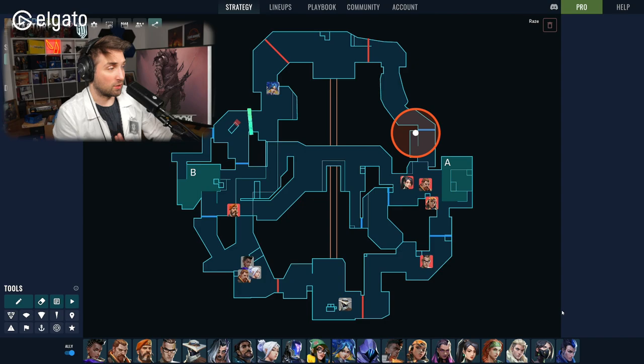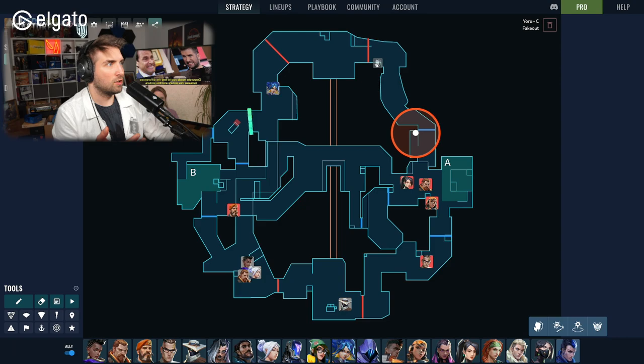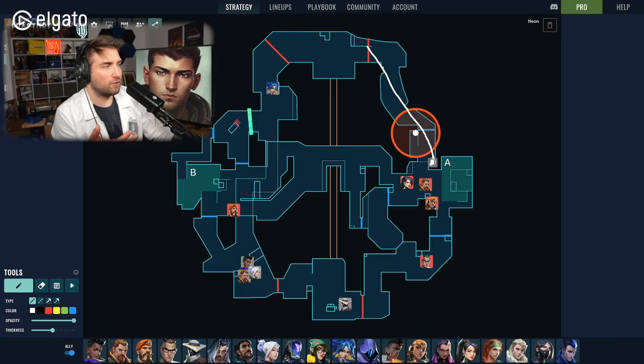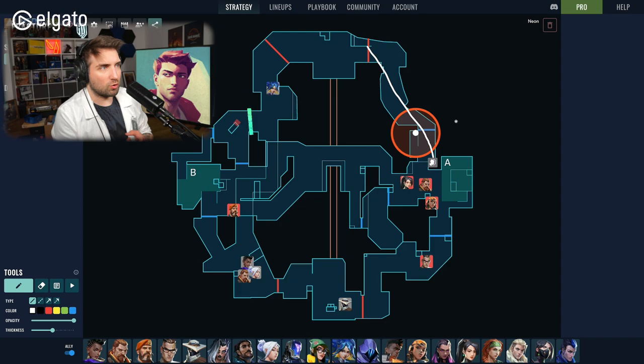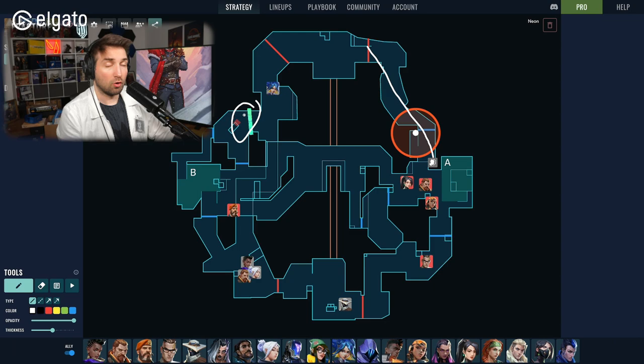For example, when playing Yoru — just as an example, not saying you should play Yoru — setting up a clone at Dish with a lineup: when activated with empty hands it travels fast enough to reach that spot, activating any traps along the way. If a Chamber trap or Cypher trap is destroyed because of that, you've essentially cleared one map control lane controlled by the opponents using just one piece of utility.